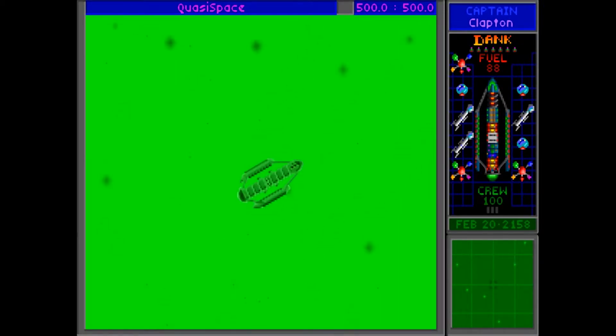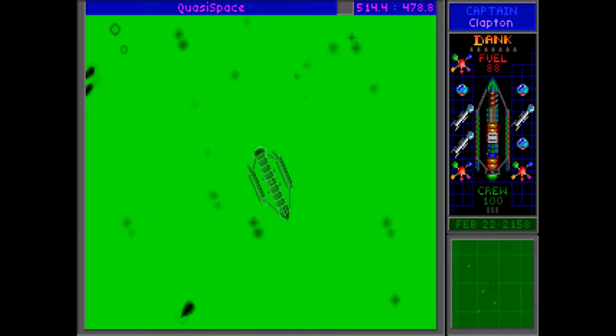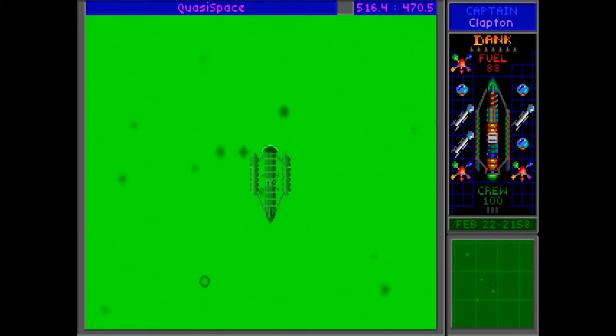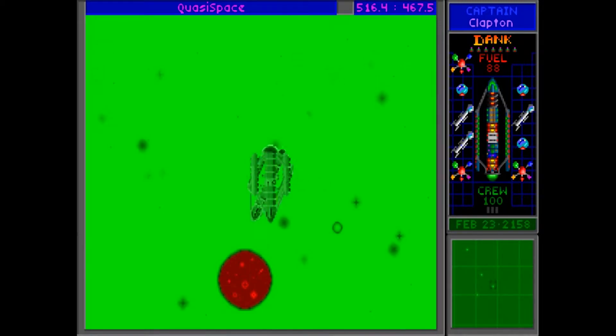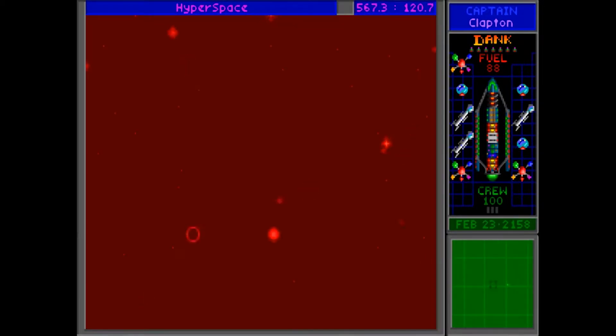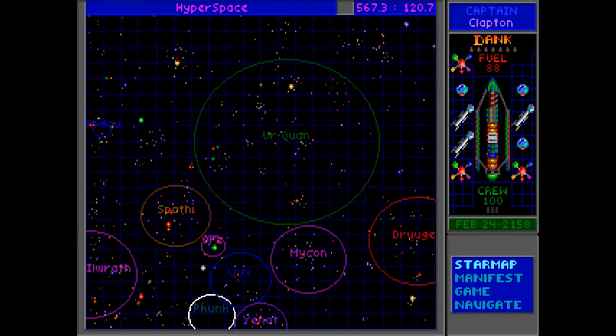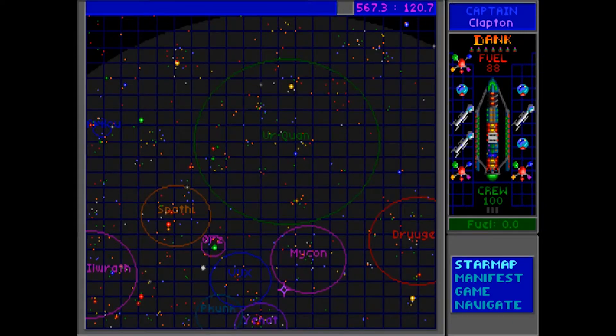So previously we headed in a sort of northeasterly direction and travelled through some of the portals over that way. I thought maybe we'll try a different direction and see where that lands us. And based on where we land, figure out maybe what we try and do. I wonder where this one's going to take us to. We are in, presumably, a new part of the galaxy. Where are we?